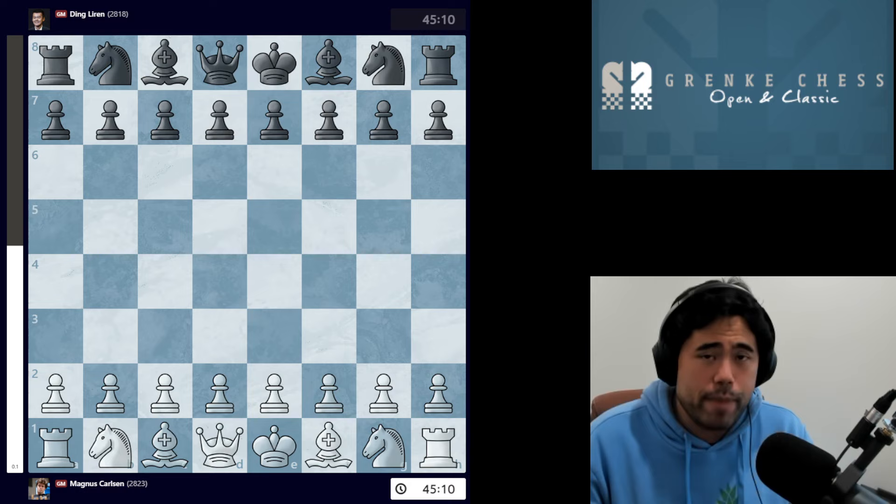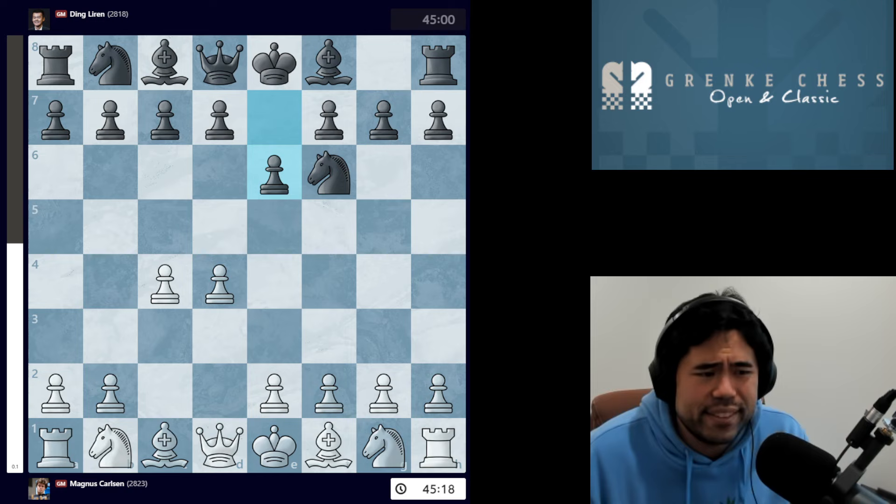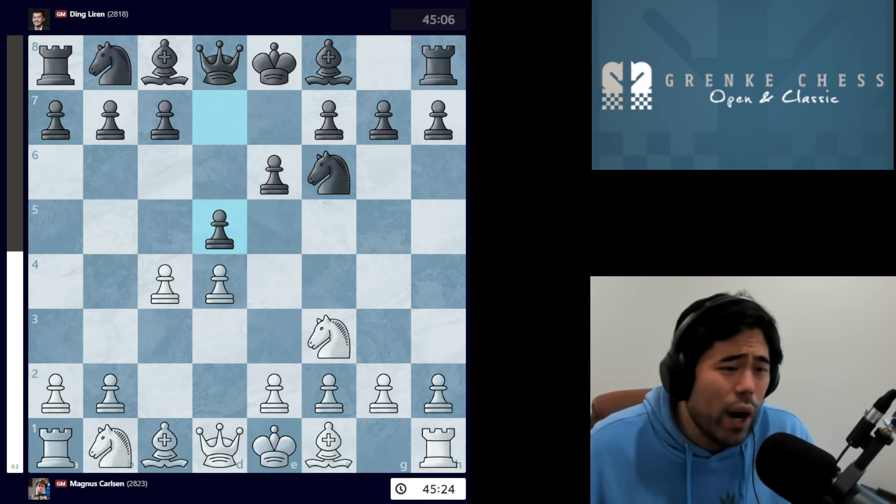Magnus has the white pieces. Yesterday he started with two black games; today he will have two white games. Magnus opens with d4, we get knight to f6 from Ding, then c4, e6, knight to f3, and now Ding plays d5.